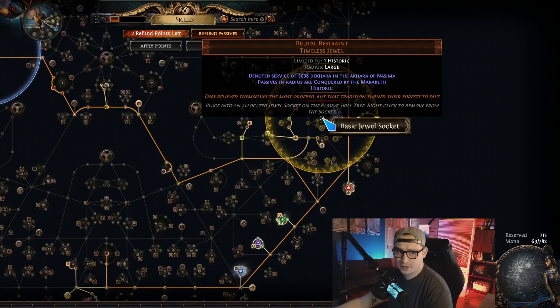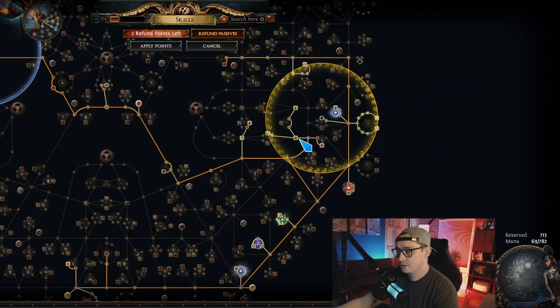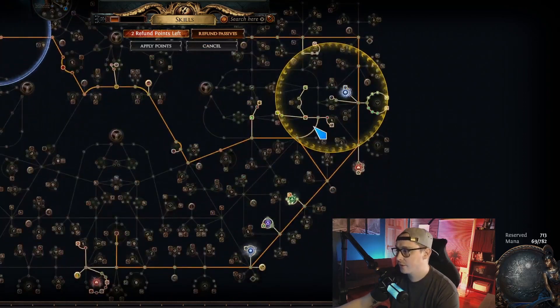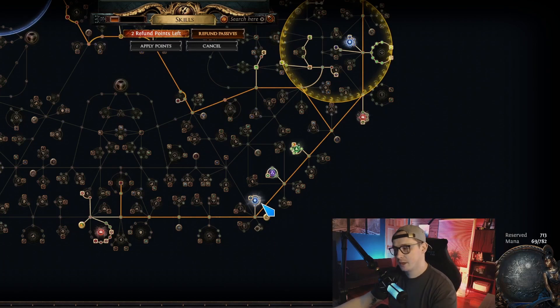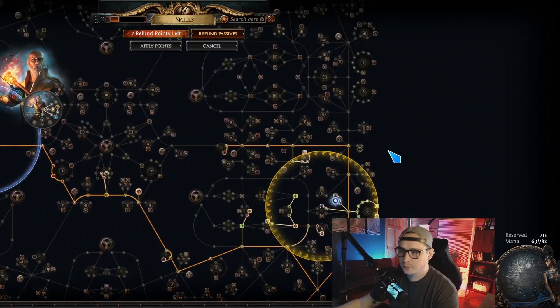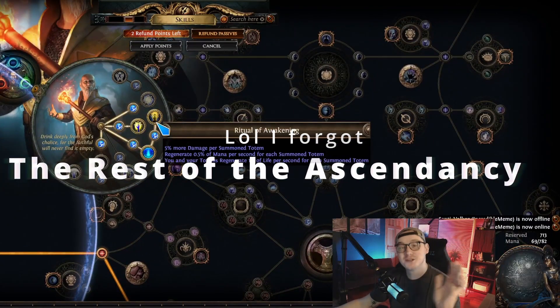You really want to go Brutal Restraint and then get percent dex in as many spots as you possibly can — I have three. Take a chunk there but it's not super efficient. I'd path all the way up for a Split Personality with dex and life, use a couple of those. Point Blank is very important — 30% more damage. You just drop all your totems right on top of the boss, the boss spawns in and they get one- or two-shot depending on if they're uber or regular. Then percent dex, projectile attack damage, totem damage, an extra totem, damage penetration — a very simple tree.